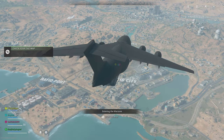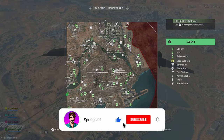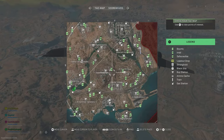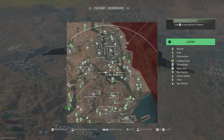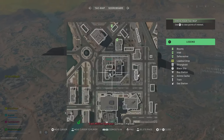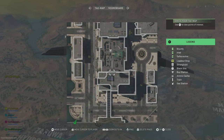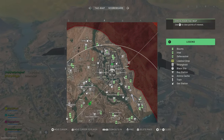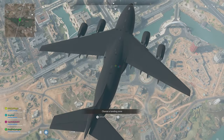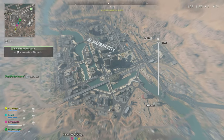Before we drop in, make sure you've got your current challenge for your camos in mind, and maybe even actively make a note of them if needs be. You don't want to get into the perfect position to kill someone and forget that you actually need to get, say, mounted kills. When dropping in, we first need to get our weapon that we want to get the camo on, which should be set up for whichever challenge we're currently on. Generally this will just be your favourite meta build of the weapon, but if you're focusing on long shots, you can obviously build it out for range with various muzzles and barrels.